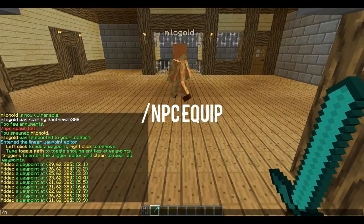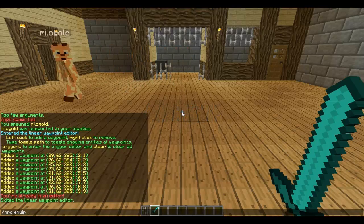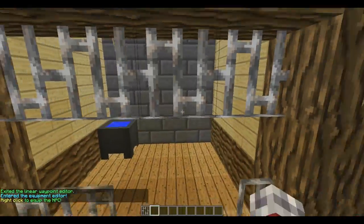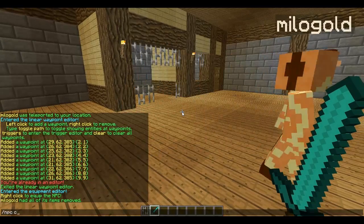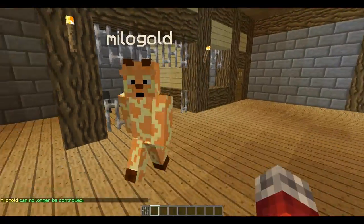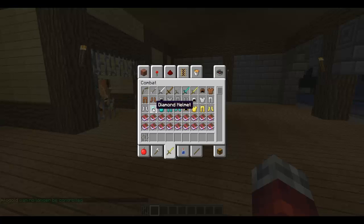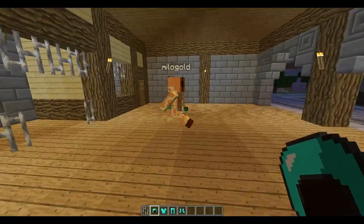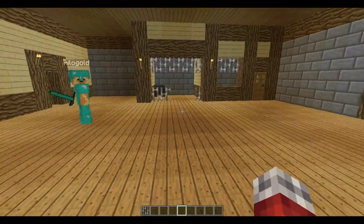One of the other things you can do is /npc equip. To leave the editor that you're in, type the command that you want to get into it. So first I'll make sure /npc controllable is off. Now he has a diamond sword. You can also give them other tools and armour using the equip command — so if I give him the helmet, chest plate, that's a full set of diamond armour.